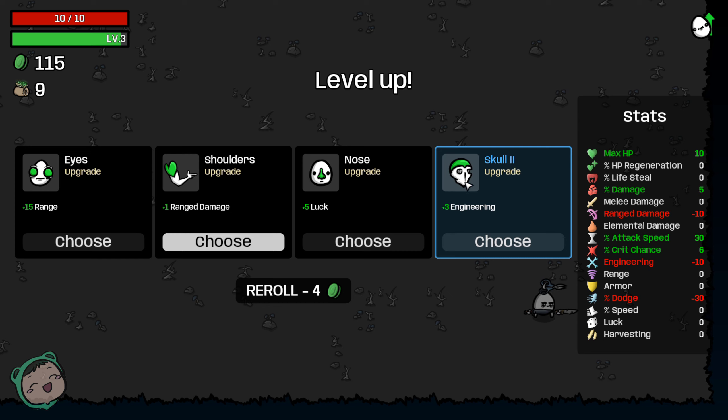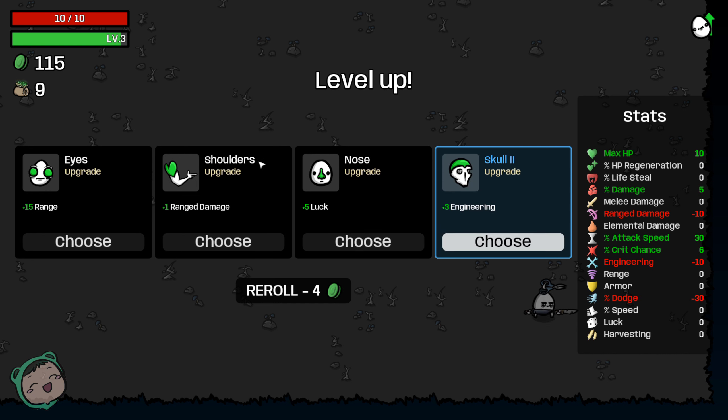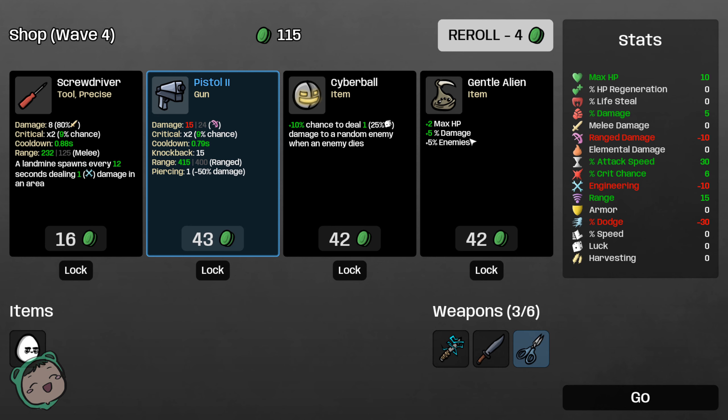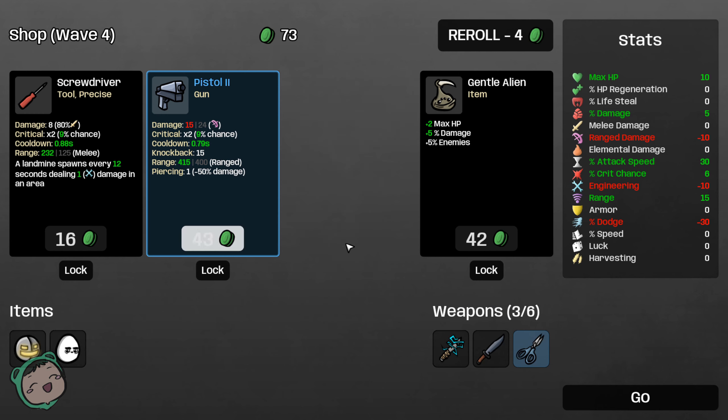I don't know what engineering is off the top of my head — oh, I can read here: decreases the power of your structures. The other stats don't affect structures but special effects do. I don't know what structures are, but let's just use eyes. More enemies, more damage, more health — 10% chance to deal 125% damage to a random enemy when an enemy dies, that seems cool. There's also a screwdriver and a landmine that spawns every 12 seconds dealing one damage in an area. I can't get both.